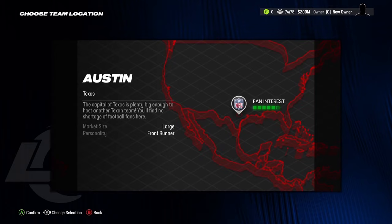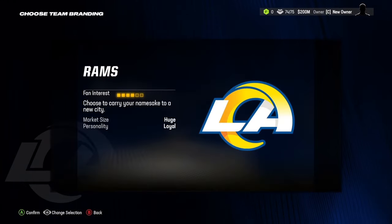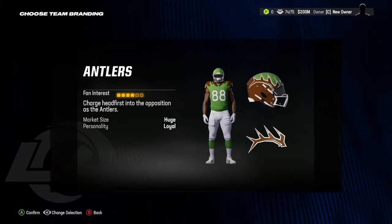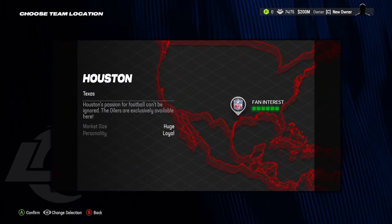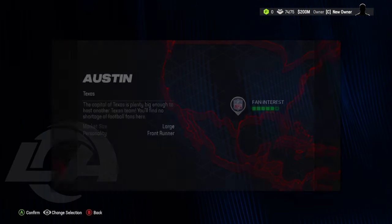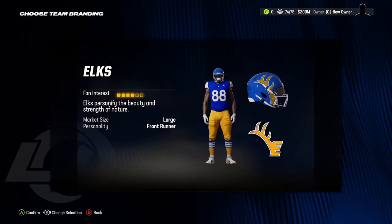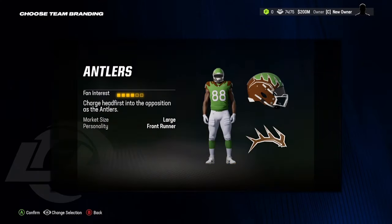Don't worry about accidentally clicking on one of these because they fixed that. If you click on one of them, like Houston here, you can be whatever team you want — you can be the Oilers. Yeah, the Oilers, the old Texans team. I don't think that works for any other relocation other than Houston — you go to Austin and you cannot be the Oilers there.